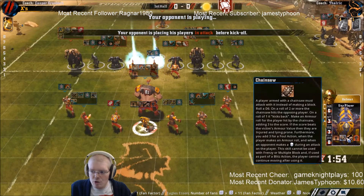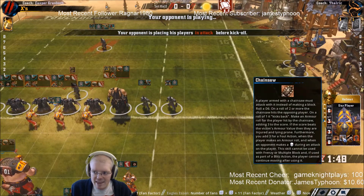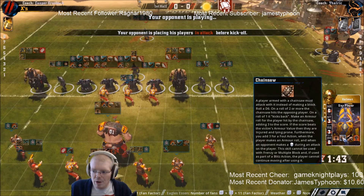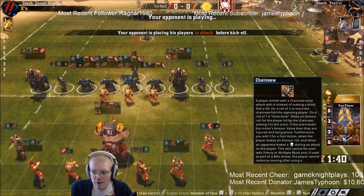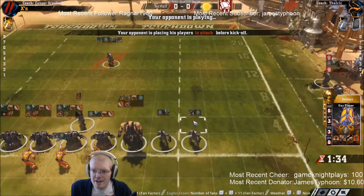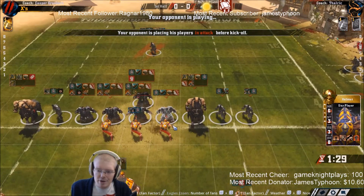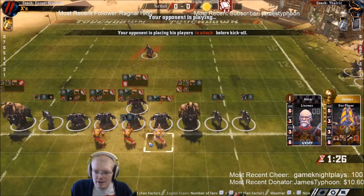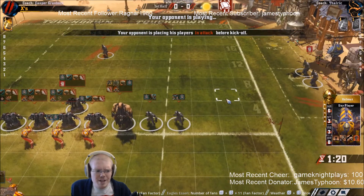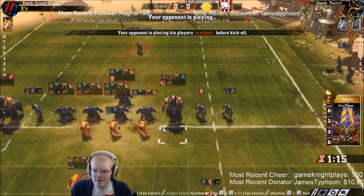That team value difference is quite significant, but if I can use the chainsaw to a bigger effect than in the last match, we might be able to really make something happen - though it could instantly fail too. The thing about chaos dwarves is he's got a lot of hobgoblins who are all armor value 7, so if I start going after those first I might actually get something. He's got 14 players but one is missing, so he's down to 13 - we both have two reserve players.